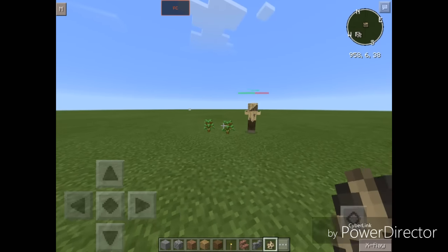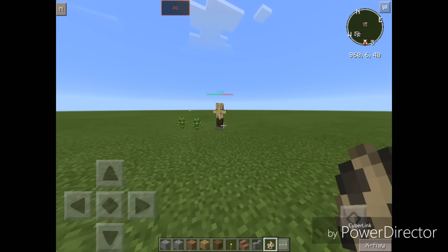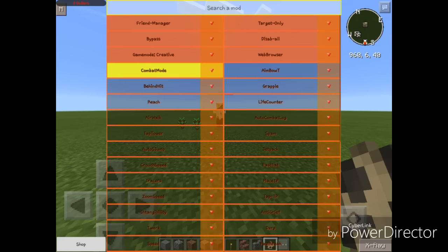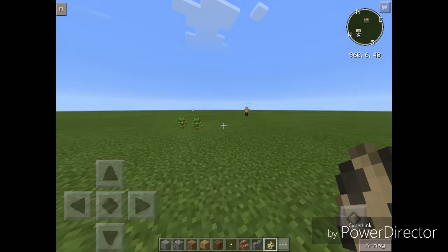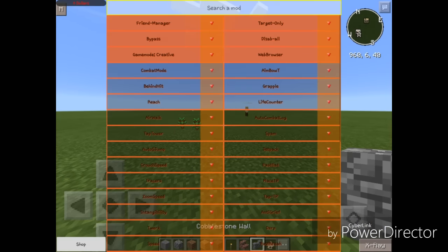As he walks away from me, I am no longer aiming at him, but you can change the aim range obviously. We also got Aim Bow. It automatically aims the screen/crosshair if you're holding a bow near the selected type of entity in target only. The range is automatically set to 100.